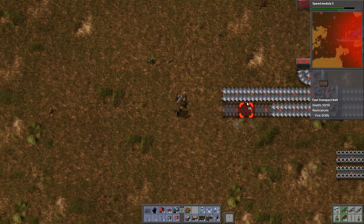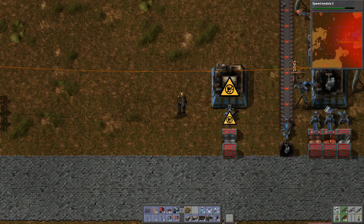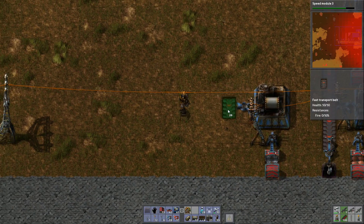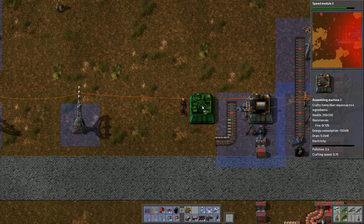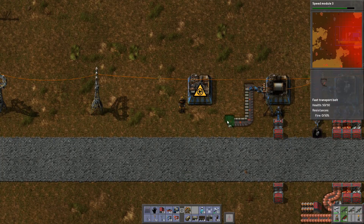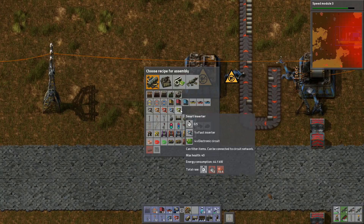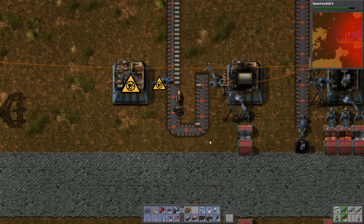There we go — got that around the right way this time. This pipe is just going to go straight out onto a belt, and we're going to run that to feed in. So that can run up there like that, and you'll take in pipe from there. That should be able to keep up — making one pipe every half a second.